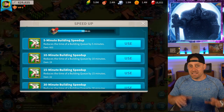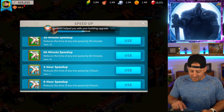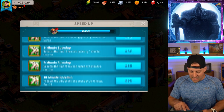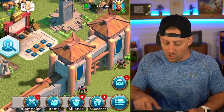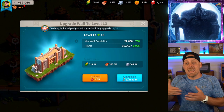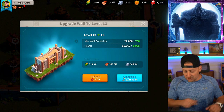I also want to speed this structure up because it's got seven hours left in the upgrade. We're going to use two of the 30-minute speed-ups — boom, we wasted a minute, but that's okay. Now our tavern is up to the City Hall level and I need to get my wall up. The wall is the next step as well as the trading post, which is going with our second builder right now. We're going to do this 21-hour upgrade and ask for help.